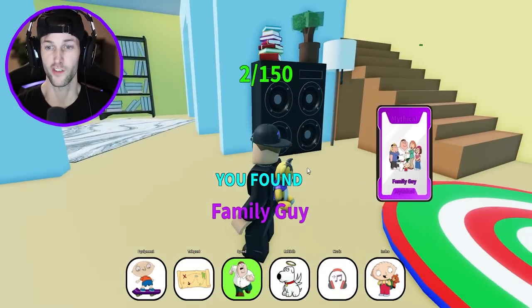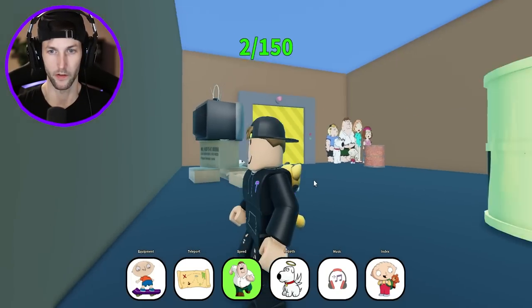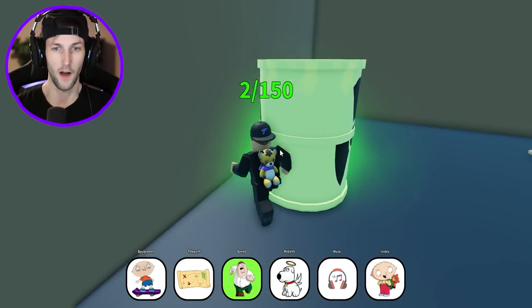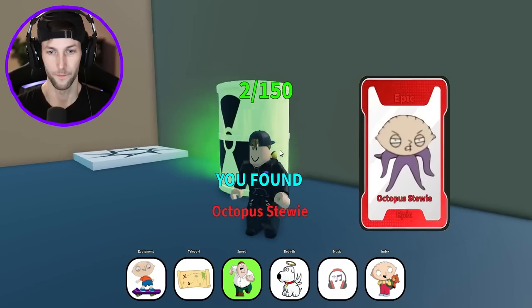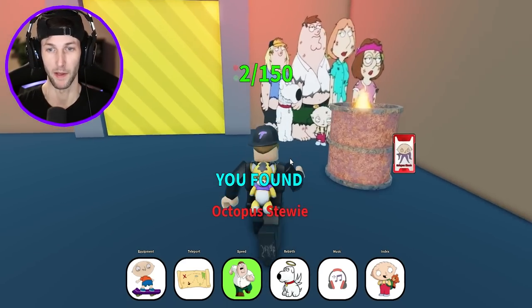We just got our first mythical. There's nothing under here, but there's a switch. What does this do? This is just like the Simpsons, where you have to find secrets and stuff. That's so cool. Octopus Stewie. At least we're getting mythical and epics.